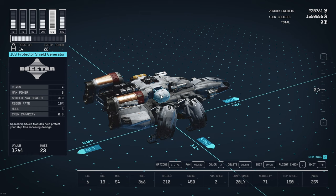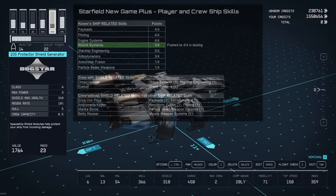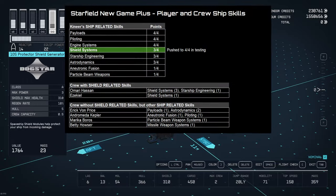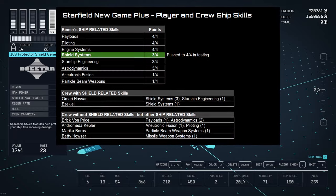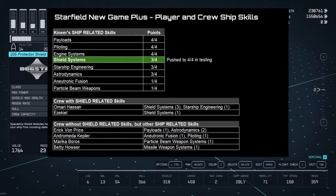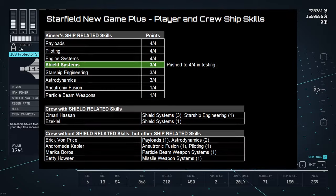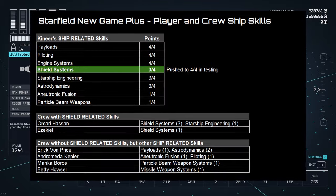One of the first things I needed to look at was my own ship-related skills and the skills that crew members have. For Kinnear's ship-related skills, I have payloads, piloting, and engine systems at 4 of 4. Shield systems was at 3 of 4, which gives me a 60% boost in shields - that's relevant. I also have recently leveled up Starship Engineering, Astrodynamics, Neutronic Fusion, and particle beam weapon systems.